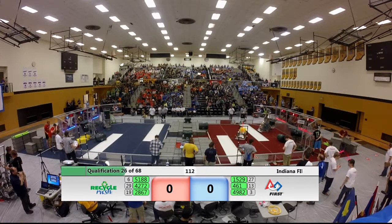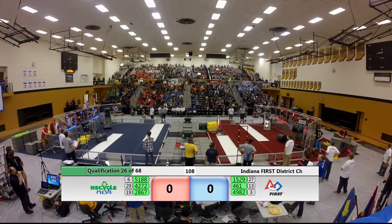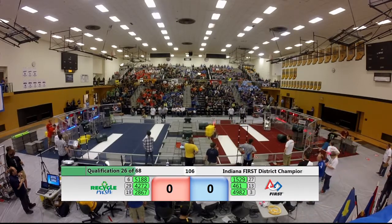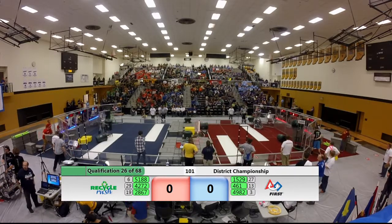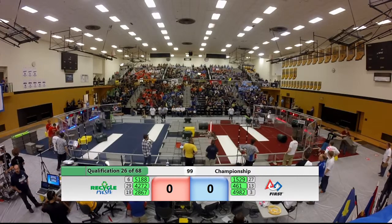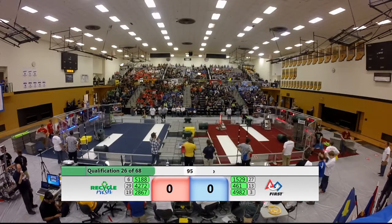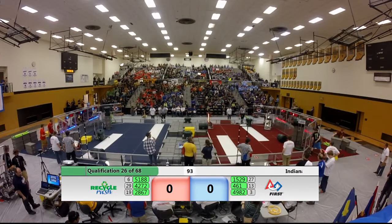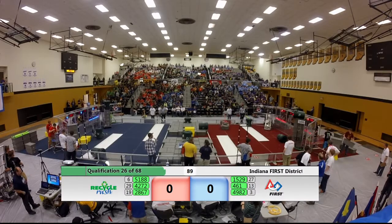For the blue alliance, 461 — West Side Boiler Invasion — loading up. They now have three totes and a recycling container in the possession of their robot. 5188 for red has four totes and a recycling container — make that five totes. Human players not stopping there, in comes a sixth one: the chute door opens and a tote comes out.